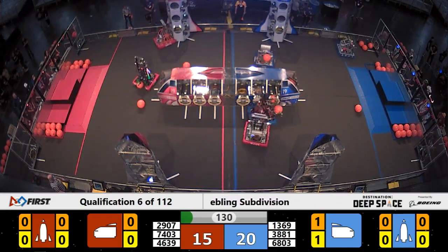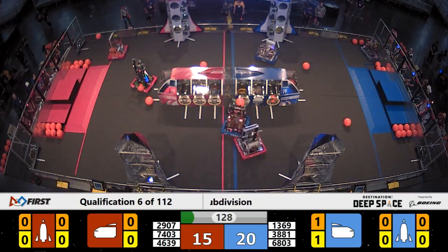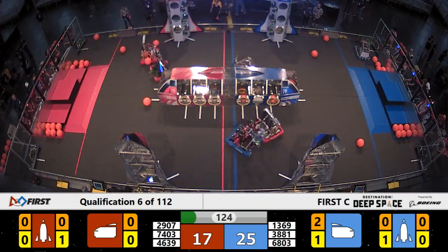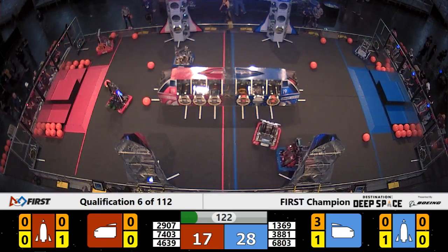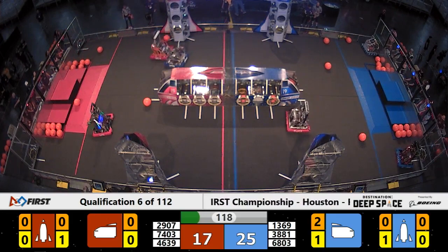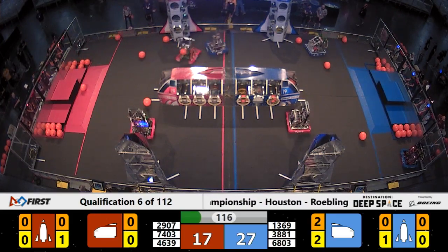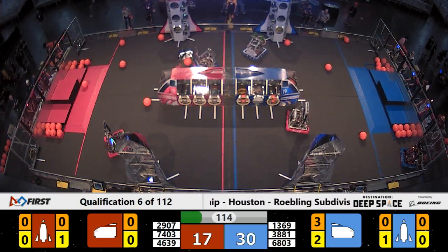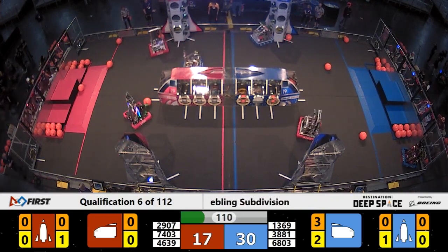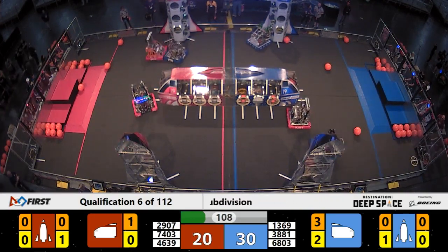Fifteen points during that autonomous period. 3881 trying to get a piece of cargo into the cargo ship, racing around now looking for another piece to grab and put back into the ship. Lion Robotics gets by the defense of 3881 and puts a piece of cargo into the cargo ship for the Red Alliance.